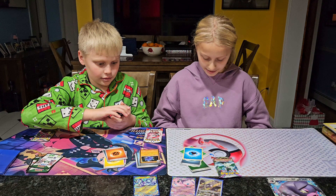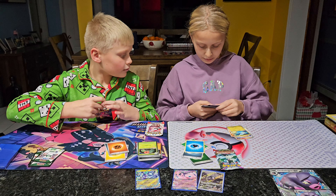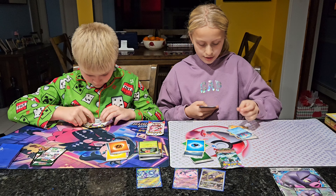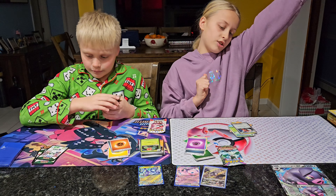We have a Litwick, an Audino, Charmander, Dratini, Kangaskhan, Electrode, Surskit, Toxel, Geyser, and Psychic Energy.